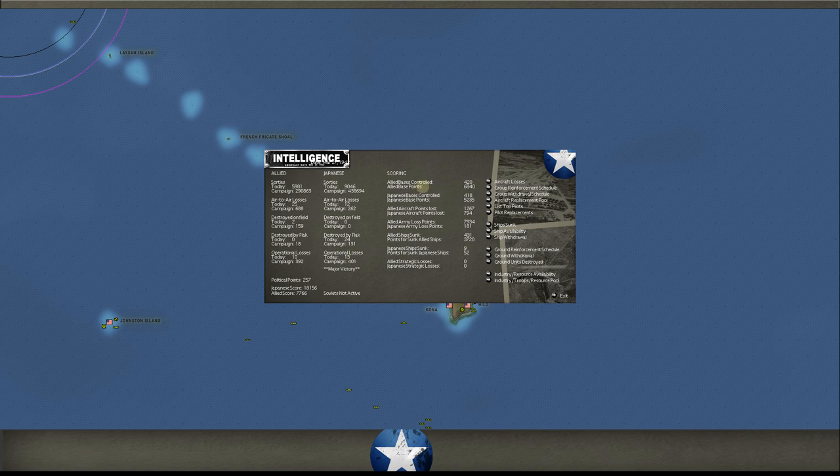Allied bases control: we've got 420 and he's now got 418. Ours are worth quite a bit more - the bases here are not all equal worth. For instance, Pearl Harbor is just worth a gob of points. But he's closing in there as far as just the raw number. Allied aircraft points lost: we're at 1,267, he's at 794. Not terrible.